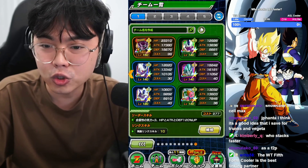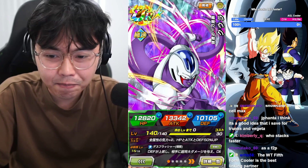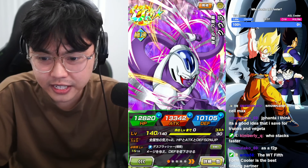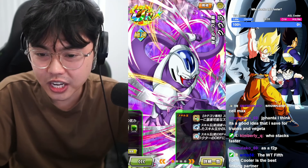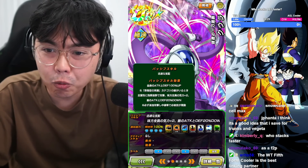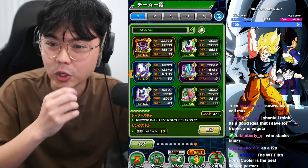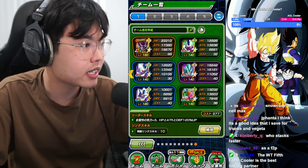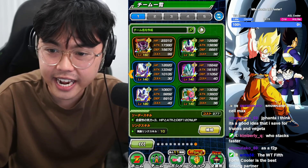We're actually going to do something a little bit different in the showcase where we compare with this Cooler, see which one's better to bring on the team, because this Cooler also stacks defense. The only thing is he's not a support, but he has Fierce Battle, which is kind of cool, and he has multiple super attacks. He probably won't peak in damage compared to this Cooler. We will run this team on Legendary Goku events and see how far and see how much defense each character gains.